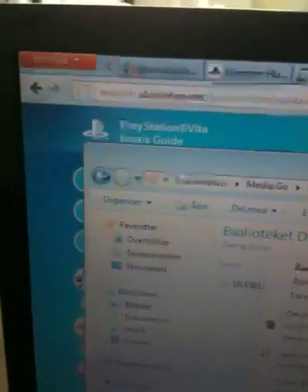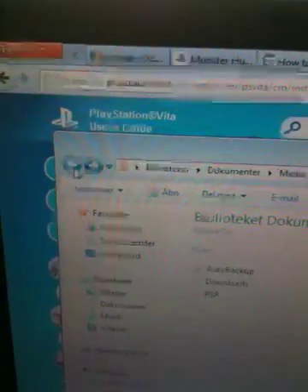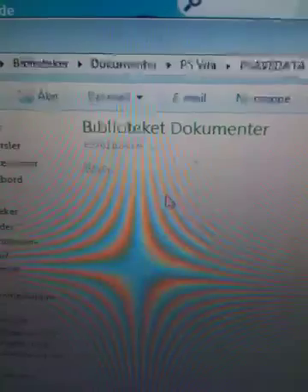Now just copy this and go back. It's called PS Vita. There you have a PS Save Data folder. You want to press this, go in there, and just copy your save game to this one. Paste.